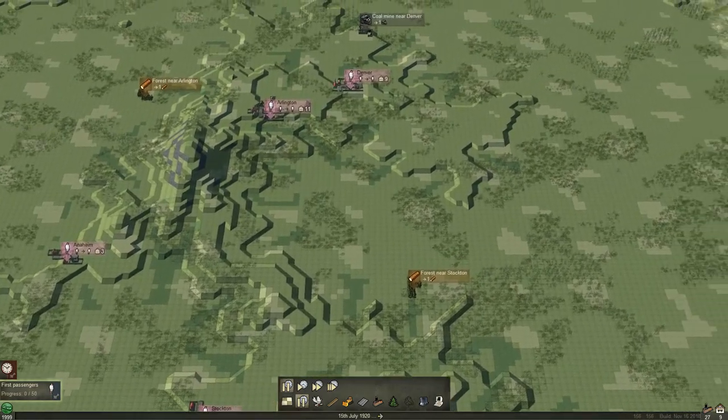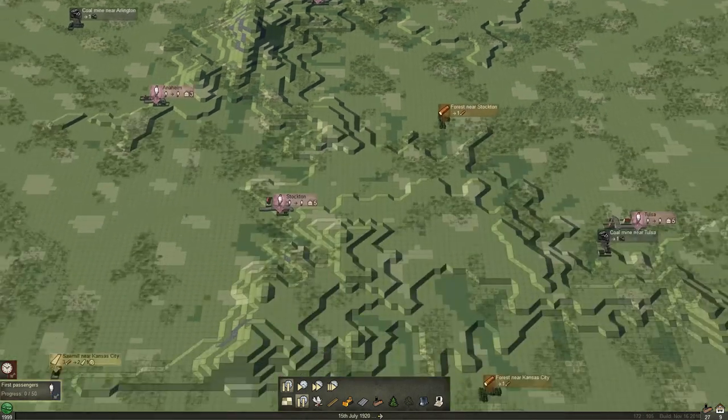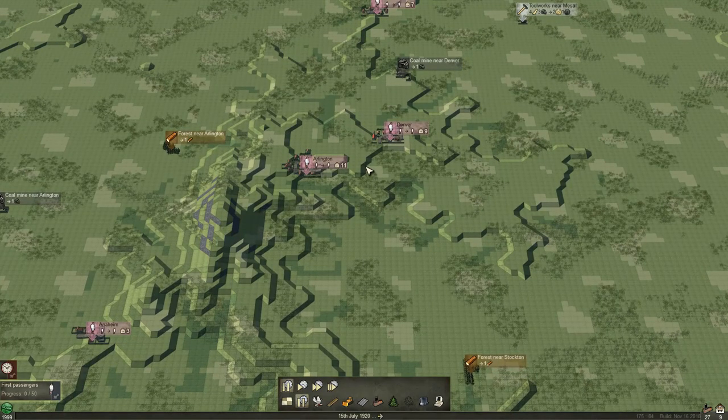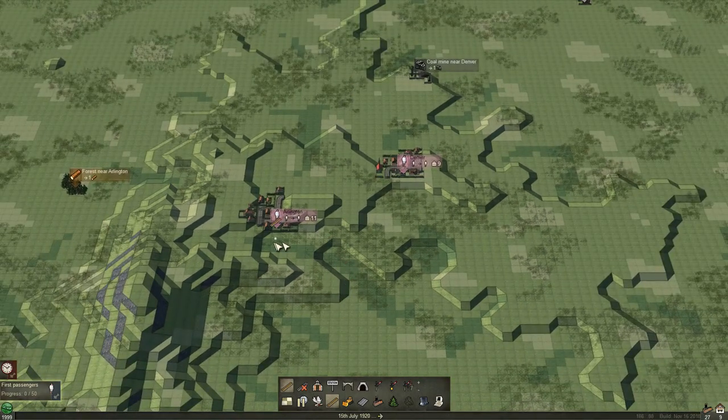So where do we want to start exactly? I think just to make life easy, we'll start by laying a main line here and branch off to these two towns in Denver and Arlington. The main line is going to come right between the middle of these and then we'll just link up these two towns.